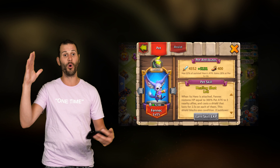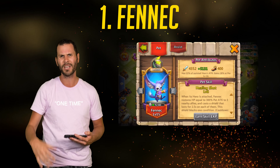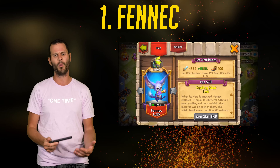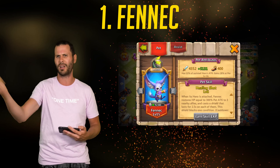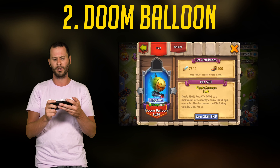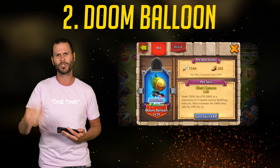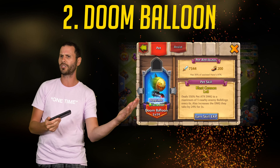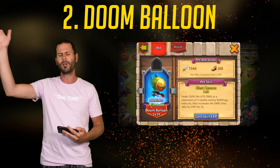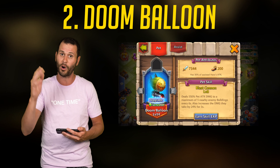For top pets, I really like Fennec. I like having that shield up on Levanica at all times — it makes him even more defensive, and it also ignores one debuff, which is very nice. Coming in at number 2 is Doom Balloon. Doom Balloon is great for raiding bases — Levanica, Zephyrka, and Dovekeeper all stay alive a long time. Doom Balloon will literally solo an entire base if your Levanica doesn't die. That's why I like Doom Balloon for offensive Guild War battles.